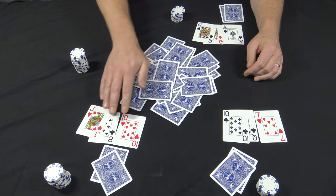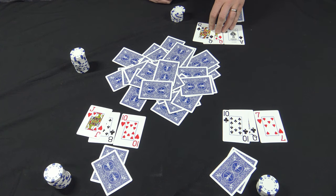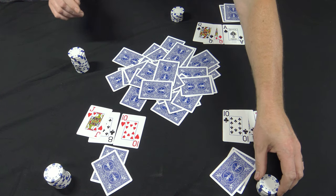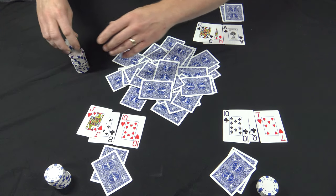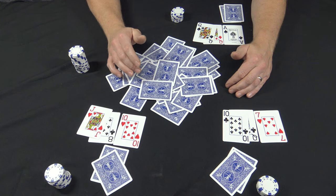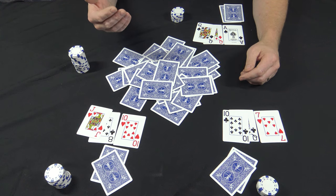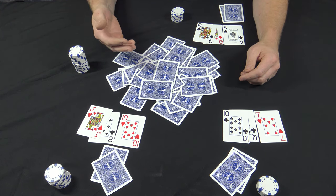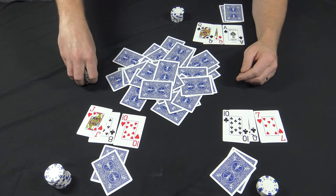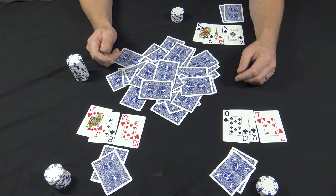We've got queen-ten over here, jack-ten over there, and dealer still has a pair of queens, so the dealer's got the chance to bet and he's just gonna bet a quarter. On five card games, on the last bet, sometimes we go max bet — like quarter ante, max bet is a dollar on the last card — and you can build up the pot a little more that way. Just make sure you announce that before you deal it.